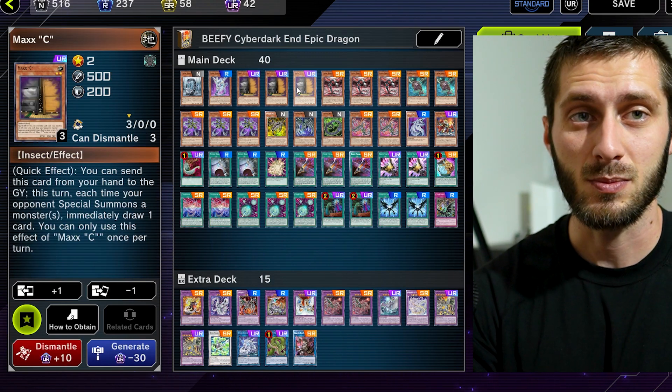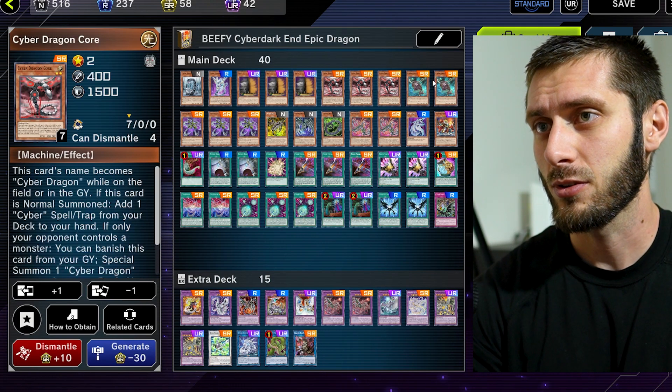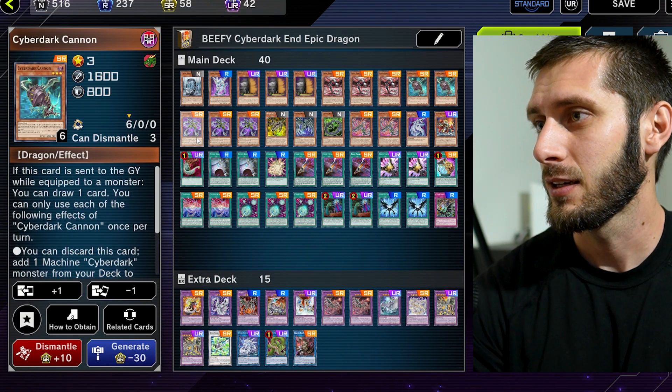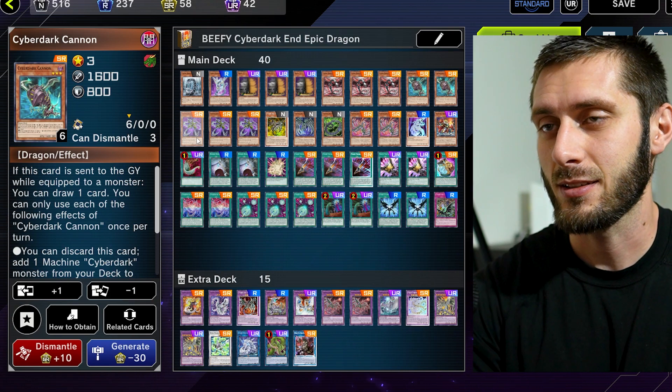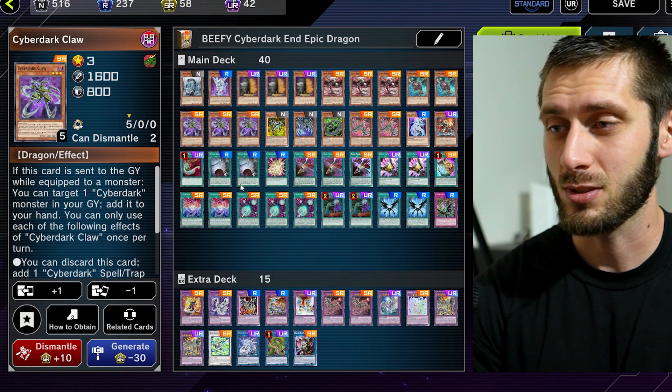Three Smacks Sea just because you gotta have it — it's the best card in the game. We got three Core as a starter and two Cannon. I know some people say you need three; I think two is fine. We got three Claw — you definitely need Claw because you need those spells in your hand.